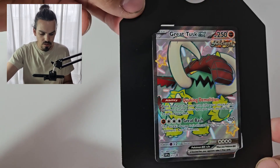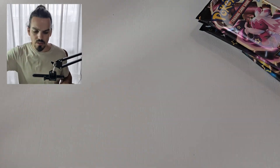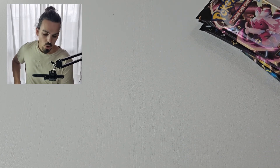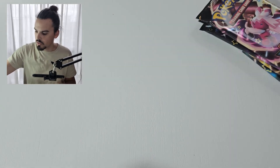Let's open up both of our Paradox form tins — our Great Tusk and our Iron Treads Paradox form Donphan. If you aren't a fan of Donphan, I'm very sorry, but obviously these guys were going to get some love because they're pretty heavily featured in the game. So of course again, we do get our Great Tusk promo card and our four packs, each artwork. I will stick those up there and I will crack into the Iron Treads tin as well. Our Iron Treads promo card, very very cool, and once again four packs.